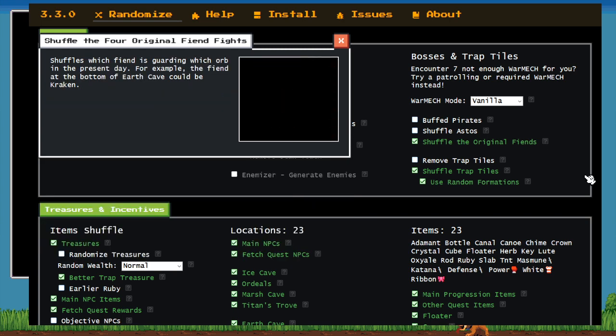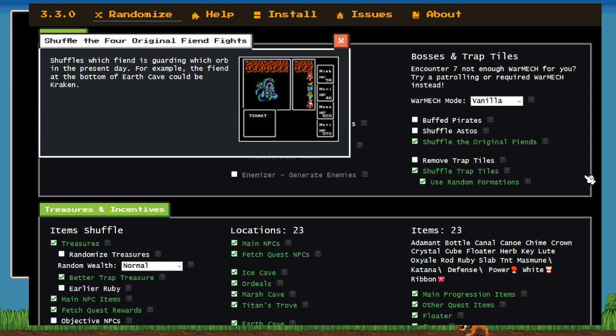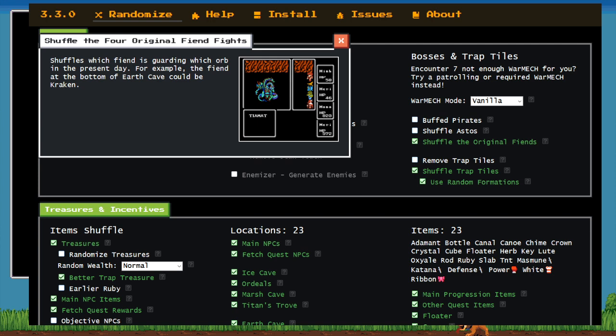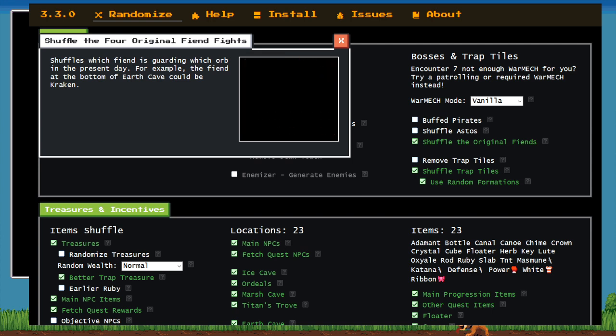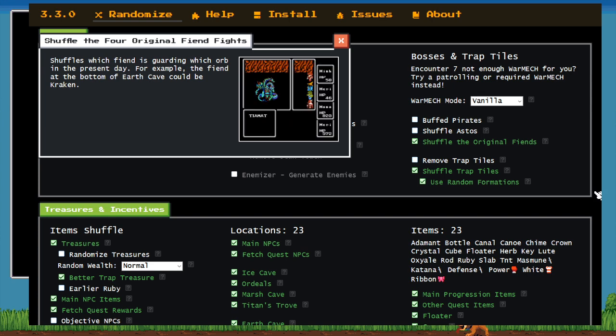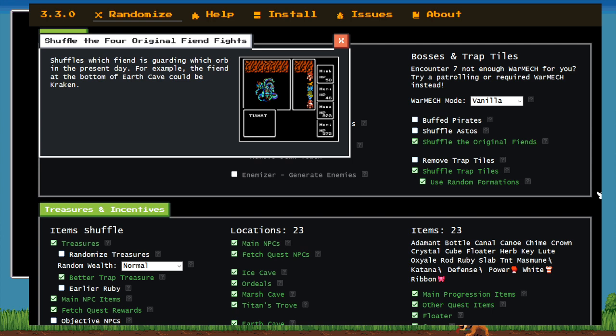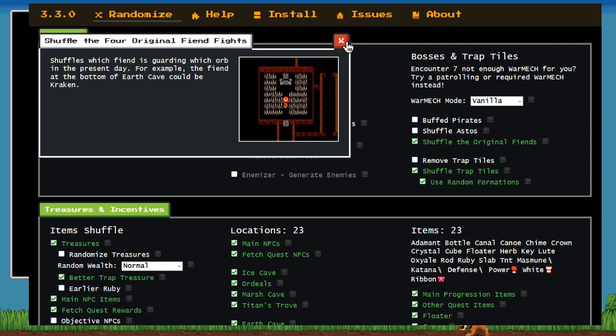Sure. So everybody's used to fighting Lich in Earth Cave and Carrie in the Volcano. What turning on Shuffle the Original Fiend locations means is that when we see one of those floors — oh, this is Lich's floor — we're not going to be guaranteed to fight Lich or Carrie. It can be any of the four fiends. So anytime we're talking to a fiend orb, we have to be prepared to deal with any of the four fiends at a given moment. Shuffling the fiends does not shuffle the orbs they give — the orbs behind them are not shuffled, and you're going to get shards for the orb you light, not which fiend you fight.